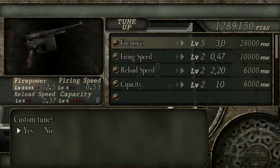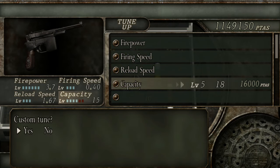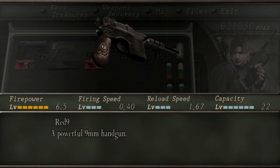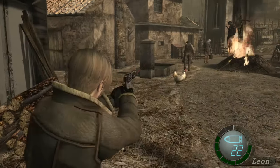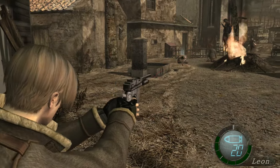The Red 9 becomes available to purchase in Chapter 2-2, and the starting price is 14,000 pesetas. The total cost to upgrade this pistol is 331,000 pesetas. There is also a stock that you can buy for 4,000 pesetas.